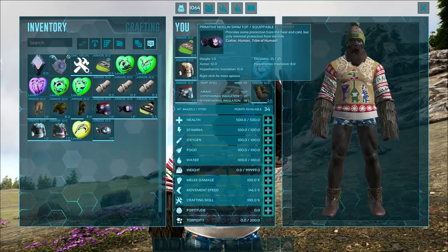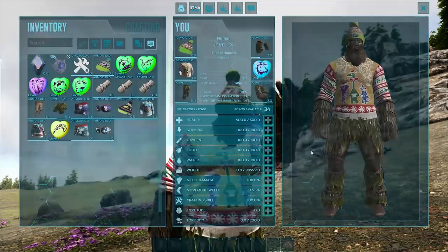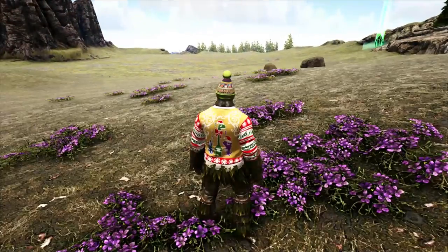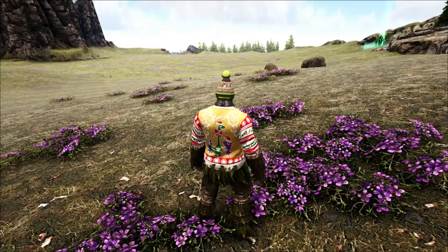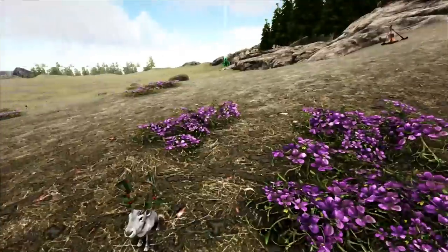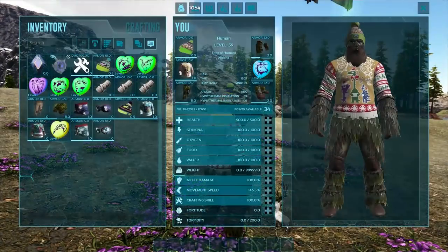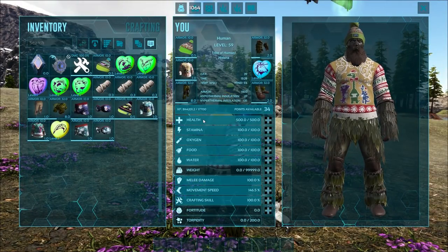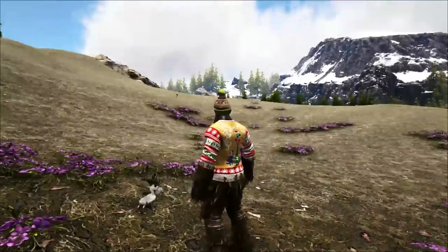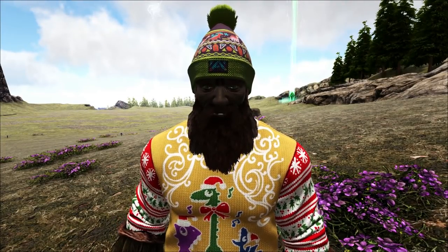I'm a fan of the caroling sweater — I like that one the most. It's kind of a shame we didn't get more. That's all the chibis and sweaters. To get them in-game, you need to wait for midnight for Santa Claws to spawn in. He'll sail across the sky dropping presents — you've got to find him and then find Gacha Claws. I'll make another video showing how to do that, as this one is mainly for showcasing the new items. So yeah guys, that's going to wrap up the video. If you enjoyed, don't forget to leave a like and subscribe. I'll catch you in the next one.